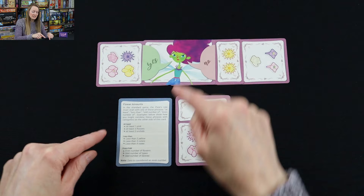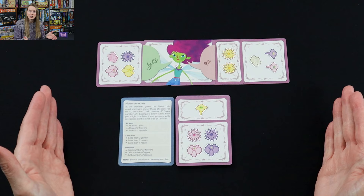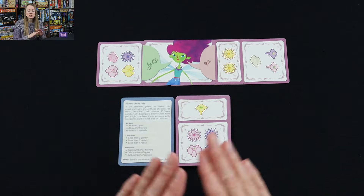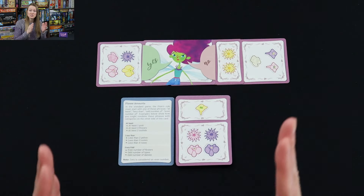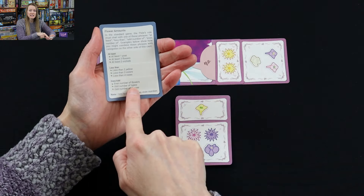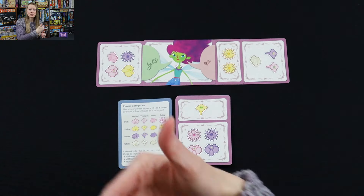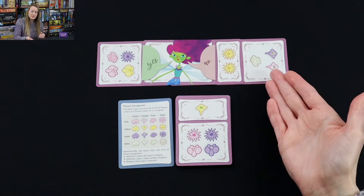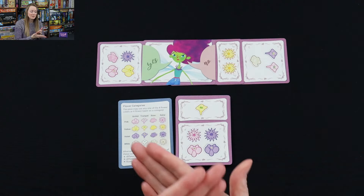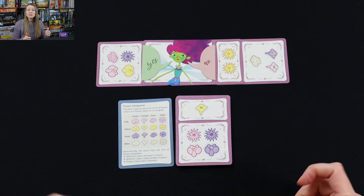As the guessers, you're trying to figure out what this rule is. In the standard game — which is the basic game, and I really recommend starting with just that — you've got two parts: your amount (at least, less than, even/odd) paired with a category. Another player picked a card, pointed, and I said that's not part of my rule. I know what my rule is. Then in a three-player game, the next person in order takes the next top card and picks a side. I said that fits my rule.